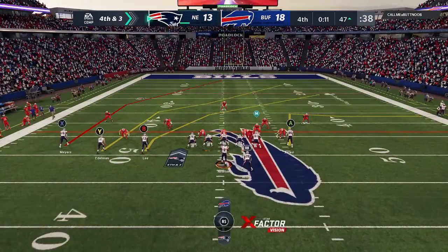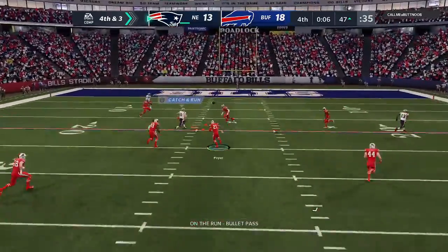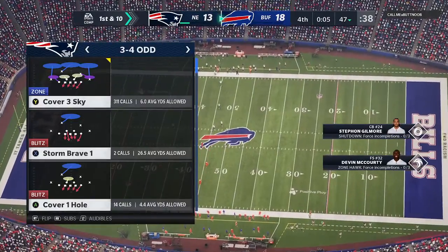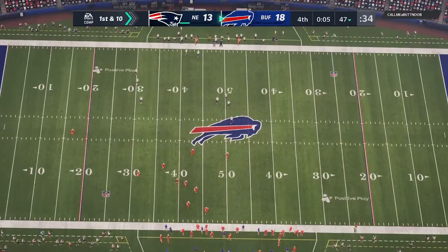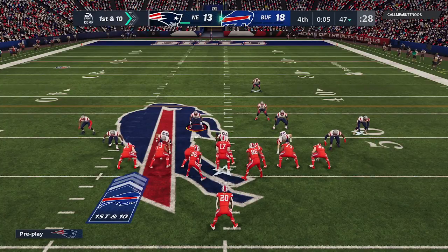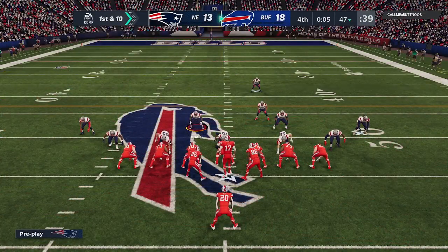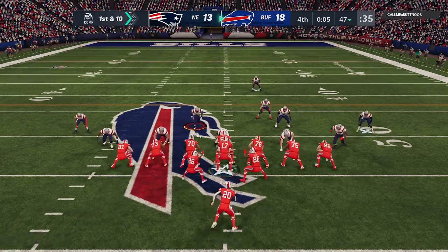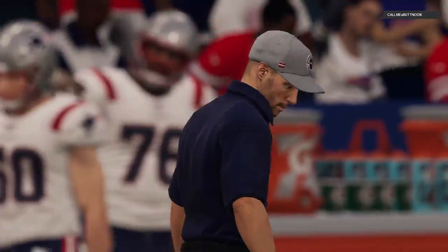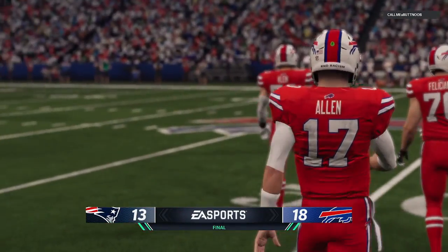Down by five, they've got to go for it here on fourth down. They snap it to Newton — and he bats it away, and it falls down incomplete. Micah Hyde able to get a hand in and knock that one away. You feel the excitement build on those fourth down plays. When that thing doesn't work out, such disappointment — it can absolutely be a deflator. But how about the defensive guys? They stop you on fourth down, they are absolutely elevated going to their bench. Big stop on fourth down. They will take a knee here, and it's a victory for the Buffalo Bills. It wasn't always pretty — both sides had their bumps and bruises — but they did what they needed to do at home to get the win.